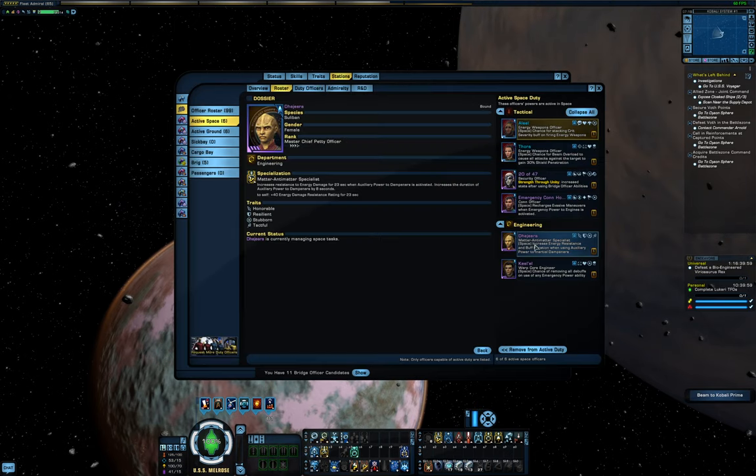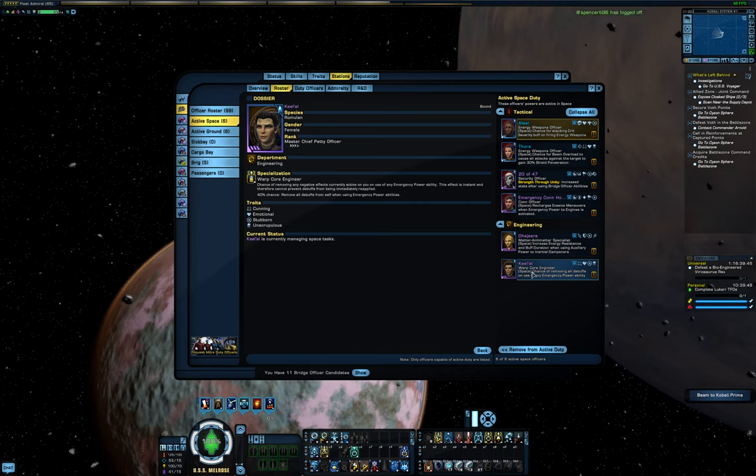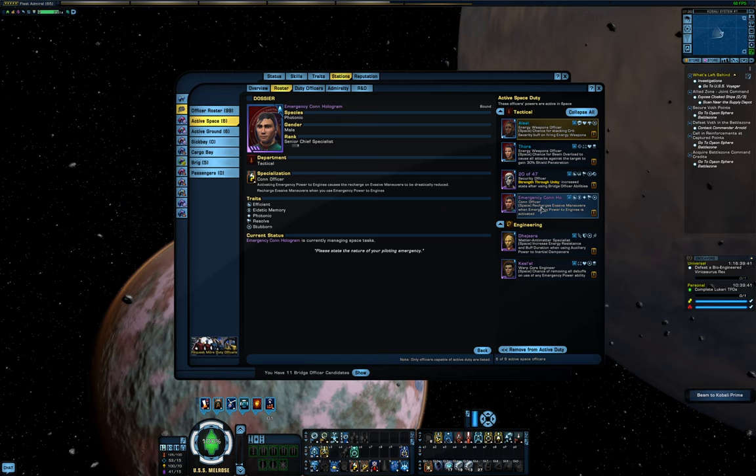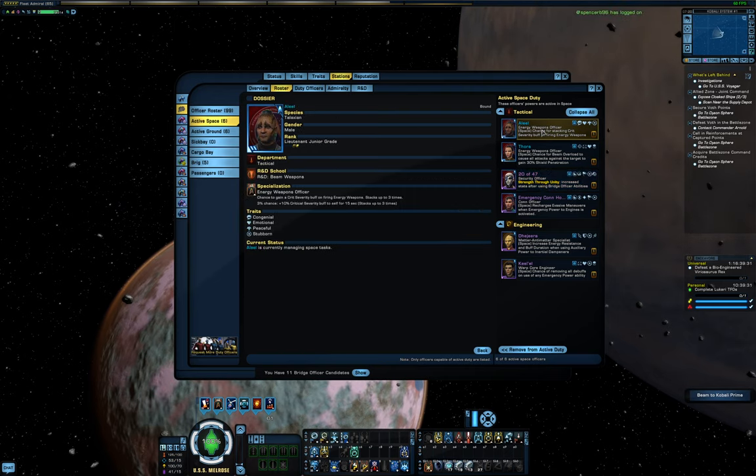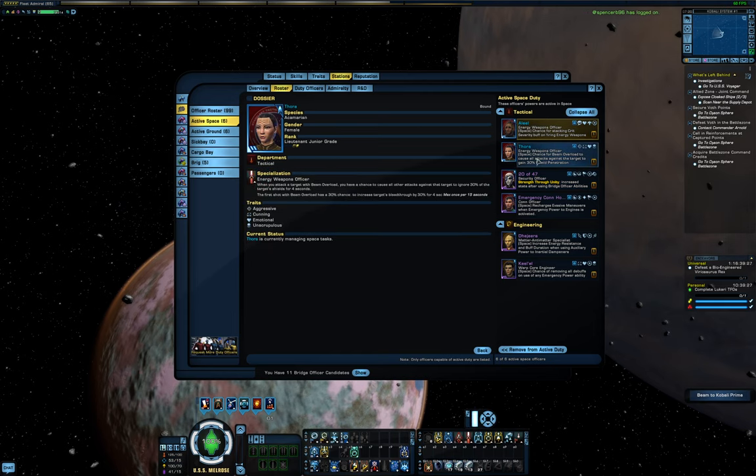Moving on to duty officers, I'm using the Auxiliary to Dampers extension doff to guarantee its uptime, but if I switch to Aux to SIF I'd use the placate doff instead. Then I have a Warp Core Engineer which clears debuffs — very useful — and the Con Officer from Phoenix that recharges Evasive Maneuvers. The last 3 are my attempts to increase damage: 20 of 47 increases accuracy and armor penetration, and I also have a blue crit severity doff and a blue Beam Overload shield pen officer. I've been playing around with these last 3 open slots — I could use more than one penetration doff, or maybe add 25 of 47 for even more accuracy, or drop one and use 35 or 40 of 47, which are Borg officers that improve cooldowns between abilities.